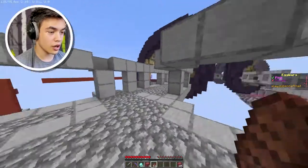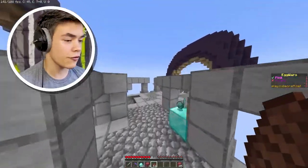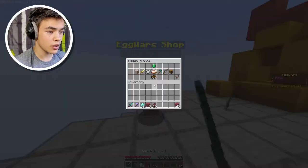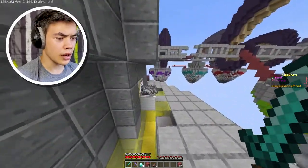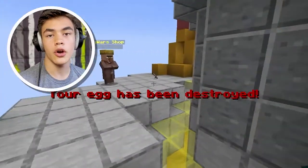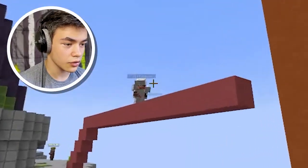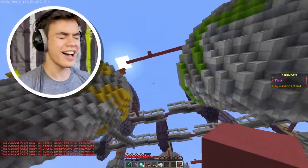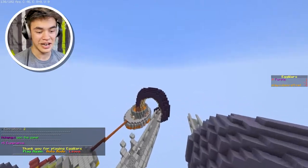We need one more diamond — there we go. Now we get full iron armor and a diamond sword. Let's get some more blocks too. Our egg is broken — that's not good. There's one guy right here, let's chase him. Don't bow me — oh my god. It looks like we're not good at Java Egg Wars. Maybe that's just not our thing.